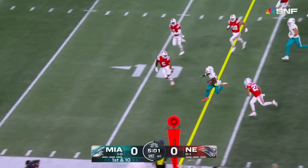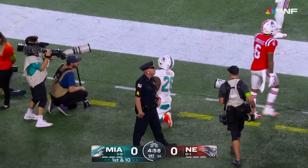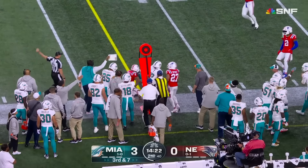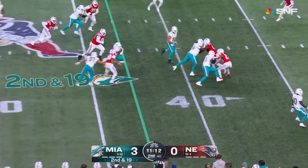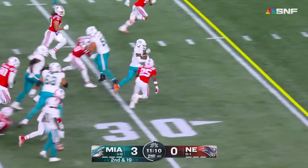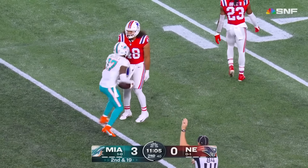Tyreek going to turn and head upfield as Tua gets rid of it — caught by Hill, big hit, but he's got the first down. Hill in motion again, to Waddle on that same side — dancing, weeping — Waddle on the run, inside the 20, and he stumbles at the 15-yard line.